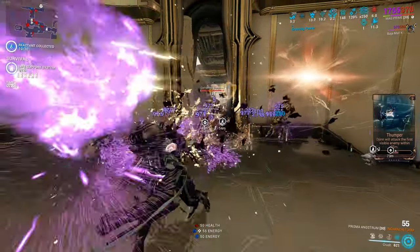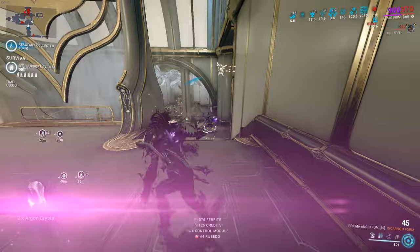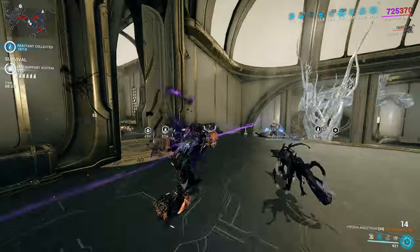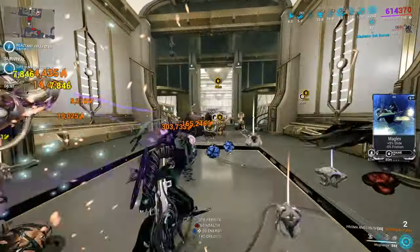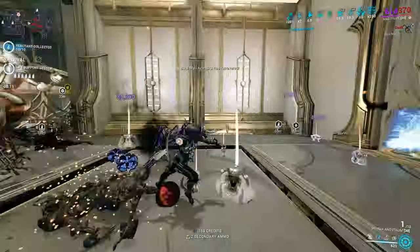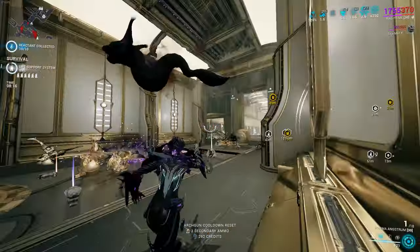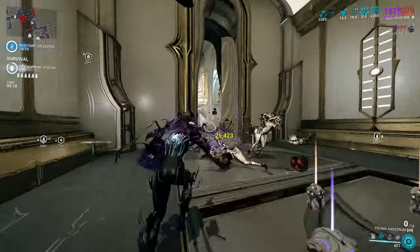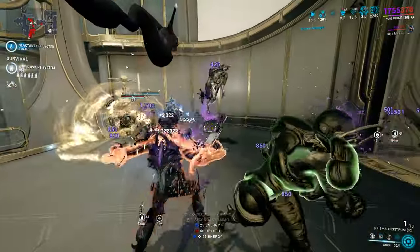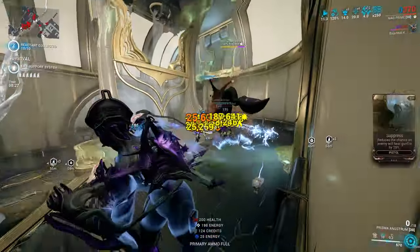Fracturing Crush - with our Growing Power augment and multi-augment proccing, we'll have enough power strength to fully armor strip enemies. This is a Crush augment that gives you 50% casting speed. The armor of surviving enemies decreases by 75%, and they are unable to move for seven seconds. The good thing is that 75% is not the cap - it can go above that, up to 100%. The one downside I've noticed is that Magnetize doesn't seem to drag in enemies that have been fractured, but that could just be me misclicking.